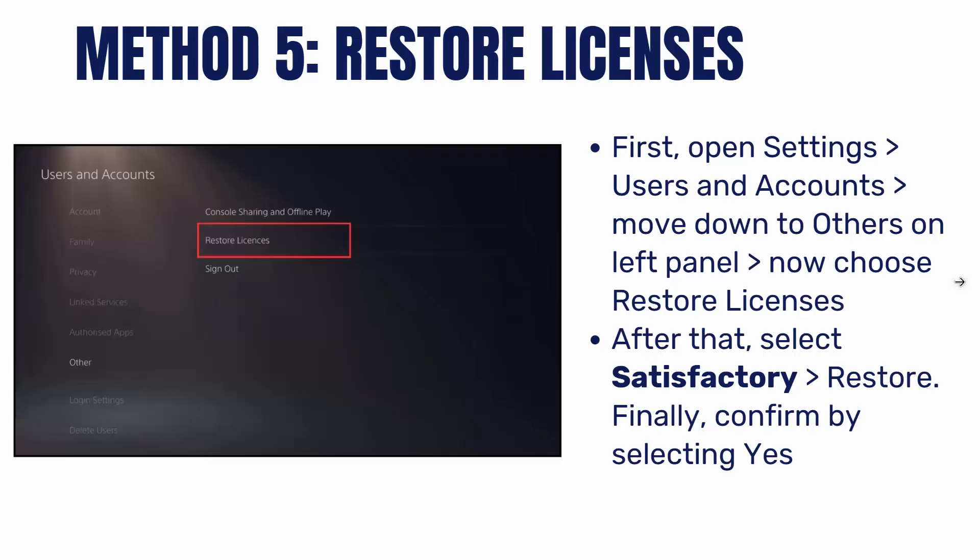Next is to restore licenses. For that, open Settings, then click on Users and Accounts, then move down to Others on the left panel. Now choose restore licenses. After that, select the Satisfactory game, click on restore, and finally confirm by selecting yes.